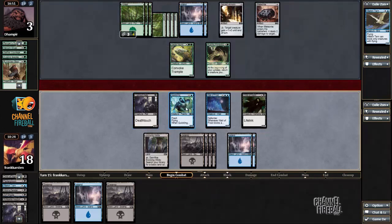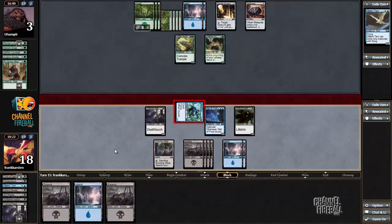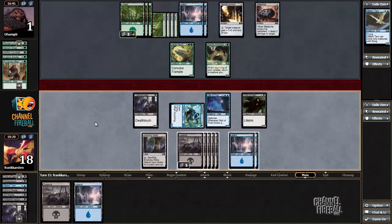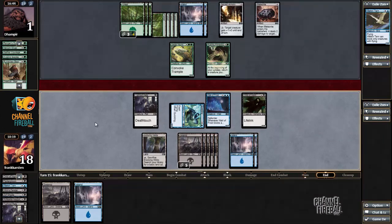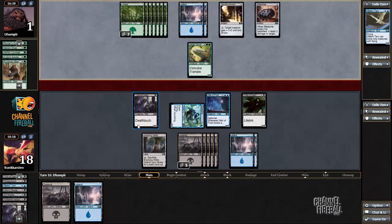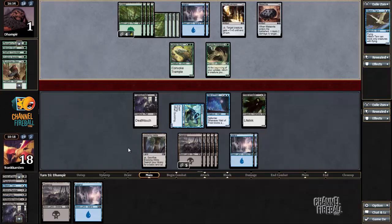I'm not drawing much either, but I'm expecting my opponent to just have some lands in hand — in which case he's either dead to my Quickling on the next turn, or he cannot really start attacking because then he's dead on a backswing. If you're asking why I didn't crack the Evolving Wilds, there's a huge strategic reason for that — I forgot.